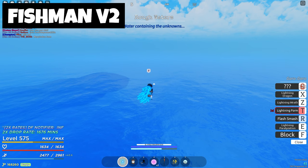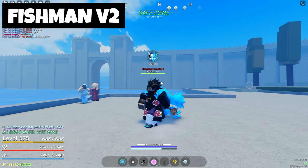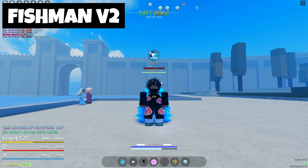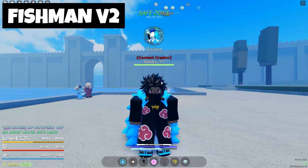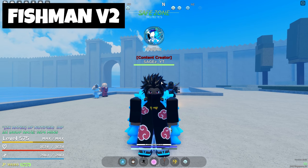Once you have all of those items, you should be able to get the new fighting style. It'll be better if you do it with people because you can only get five at a time. If you have other people summoning the Megalodons, you don't have to go back and forth — you can easily get the Megalodon tooth from the one the other guys summoned.